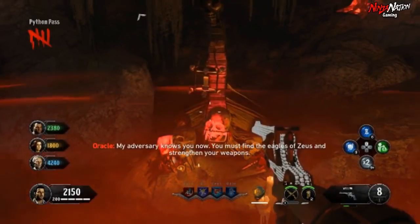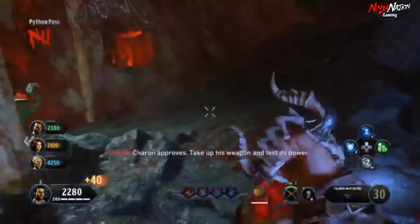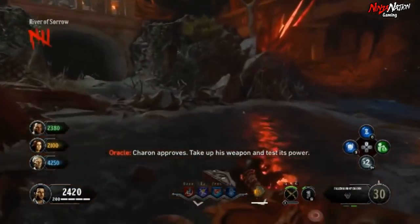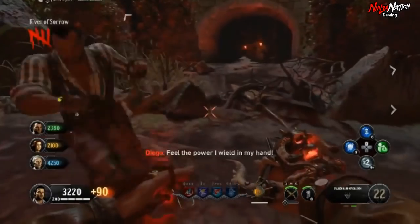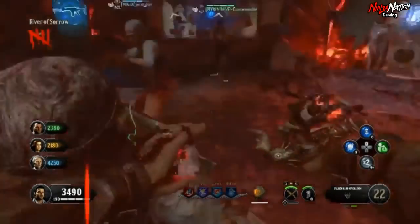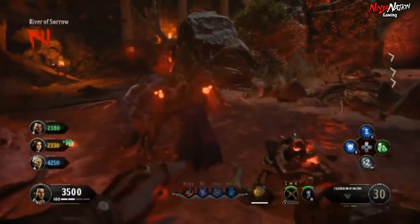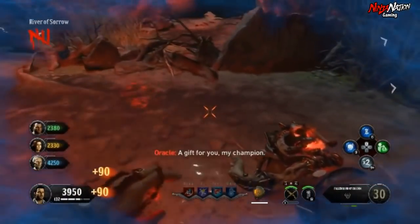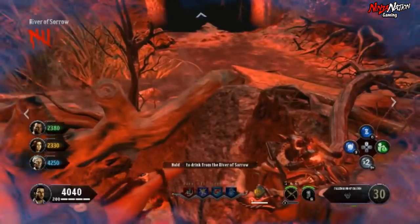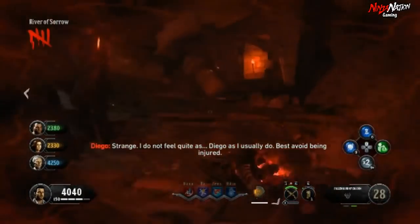Stay in the glowing circle for 30 seconds while you defend yourself against oncoming zombies. Once the ritual is done, you can now pick up the Fallen Hand of Charum and start upgrading it right away. To start the upgrade, you wanna go to the River of Sorrows and get a few zombie kills with the gauntlet. Once finished, you'll be prompted that you're being presented with a gift. Crouch down in the middle of the river and drink from the River of Sorrows. This will put you in sort of a vision mode where you can see coins around that area.